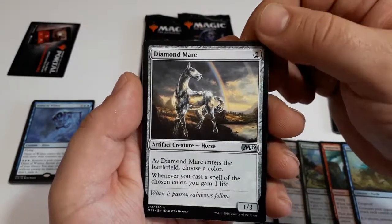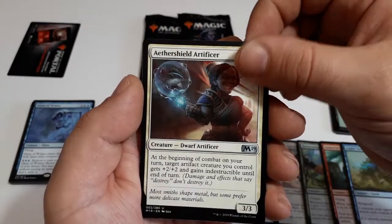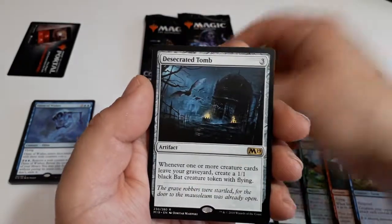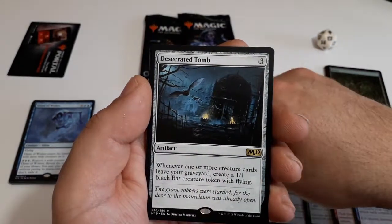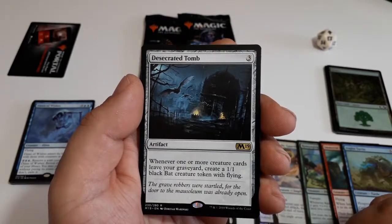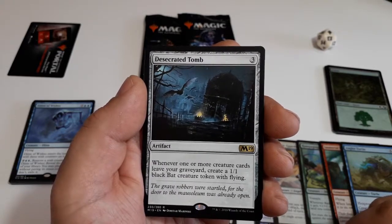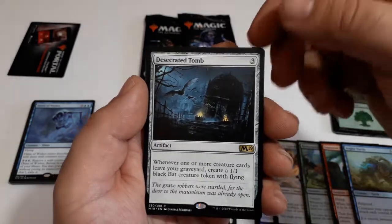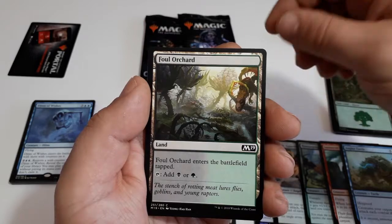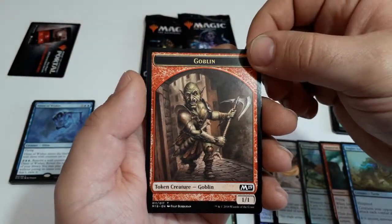Strangling Spores, Diamond Mare. Our first uncommon: Aether Shield Artificer, Fell Specter, an Arair, and Desecrated Tomb — an artifact, three drops. Whenever one or more creature cards leave your graveyard, create a 1/1 black Bat creature token with flying. We also have Foul Orchard, our dual land, and a Goblin token creature 1/1.